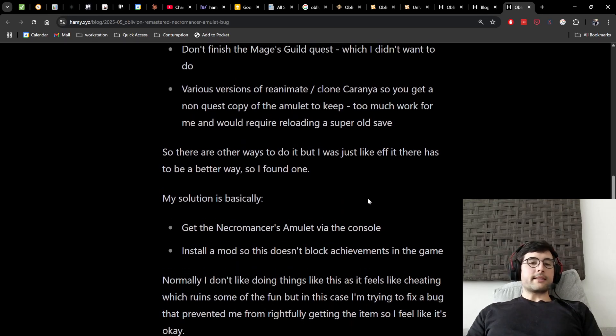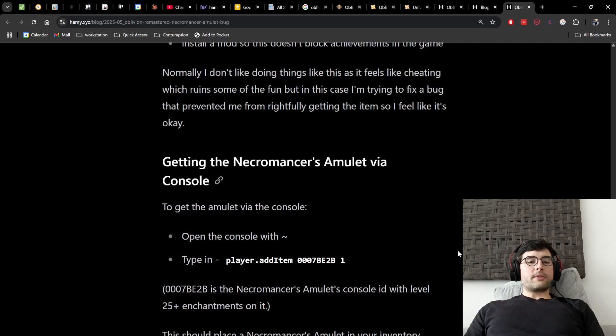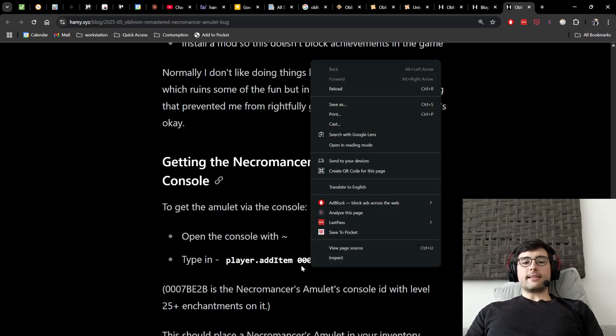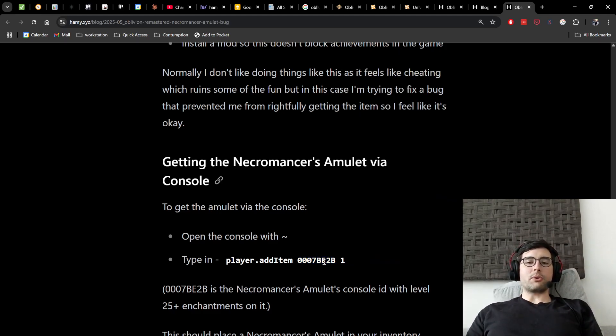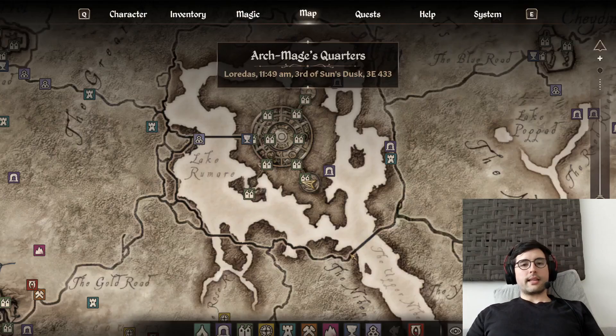The way I found to get the Necromancer's Amulet is to use the console and then install a mod so that this doesn't block achievements in the game. Normally I don't like doing this because it feels like cheating, but in this case I'm trying to fix a bug that prevented me from rightfully getting the item, so I feel it's okay. To get the Necromancer's Amulet via the console, you open the console with the tilde key — that little symbol near your Escape key — then type in player.additem followed by the item code for the Necromancer's Amulet at level 25 with enchantments, then specify the amount — you just need one. I'll copy this command and move over to the game.